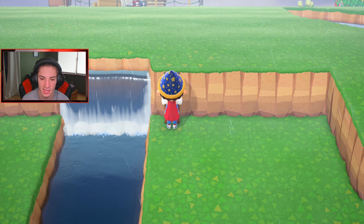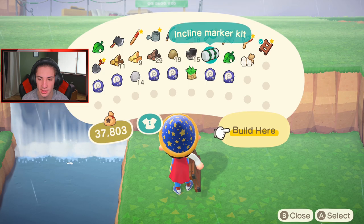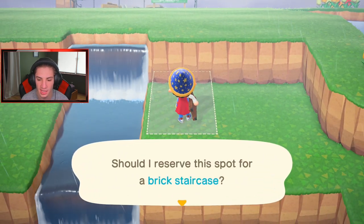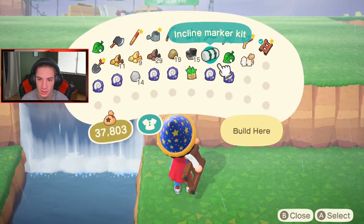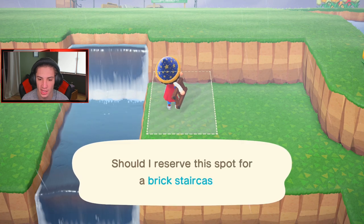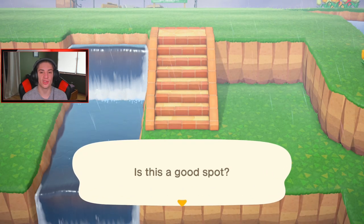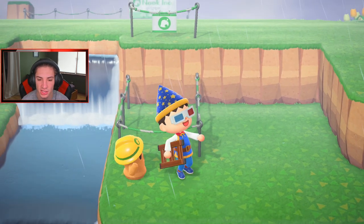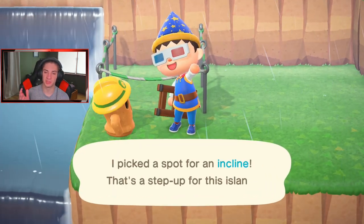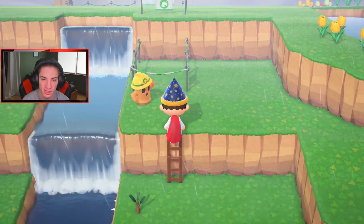Let's place an incline build right here to reserve this spot. Can I move it back one more? Let me imagine it - yeah, I think it's gonna look so good. Now the question is brick or stone - we'll keep it brick, brick just looks nice. I want double stairs, so it's gonna be stairs on each side - four total stairs. It's gonna look beautiful.